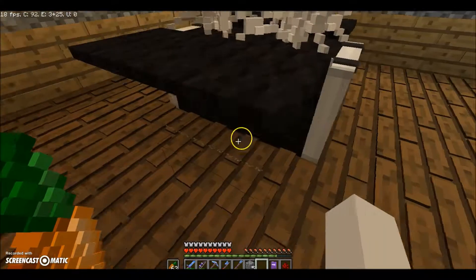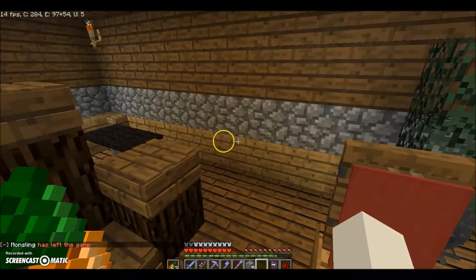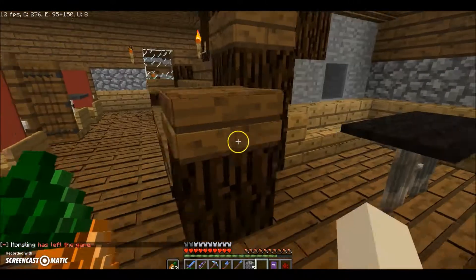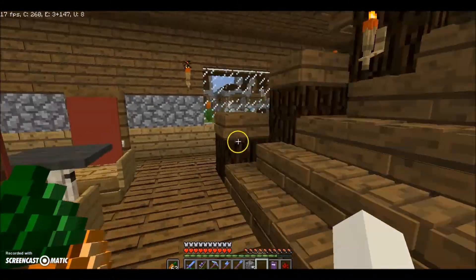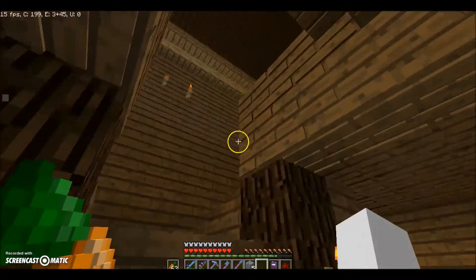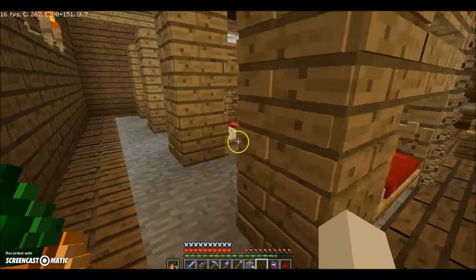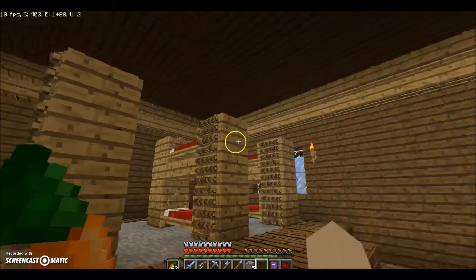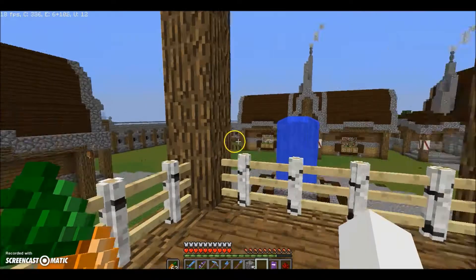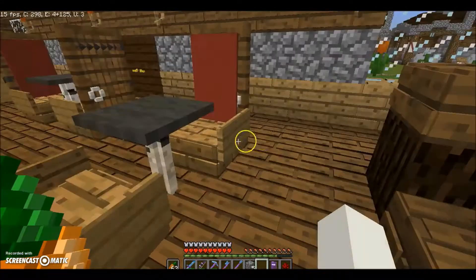We've got a ping pong table — a stand here, a net there, throw a ball over the table, pretty cool. Back here there's another table where all the black market trades happen — you know, those guys sitting in a corner while everybody else is partying. Upstairs is where all the lodging is — bunkers for all eight of our warriors here at the fort. There are some chairs, a couch, and a balcony out here so you can look over the rest of the fort. Pretty nice view.